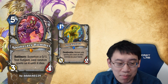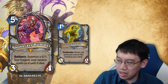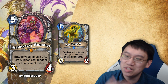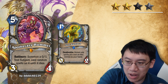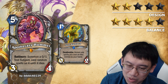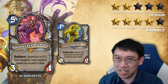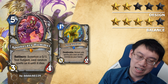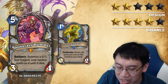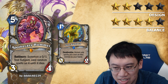Apothecary Hummel: Priest 5 mana 3-4. Battlecry: summon a 0-1 Test Subject, cast random spells on it until it dies. Note that this says cast random spells on it until it dies, so it'll only cast targeted spells — at least that's the way I read the card. Design: 2 stars. Balance: 4 stars. Because of the high-rolling nature of Apothecary Hummel, most of the time you get exactly 1 card off of it, but sometimes you get a ridiculously large amount of cards. It's really creative — the idea that a Test Subject is being created and then tested with bunches of random spells is kind of awesome.